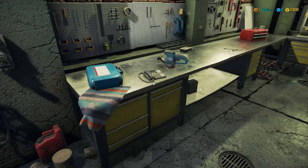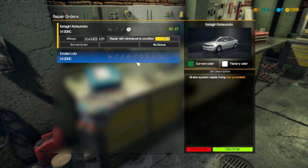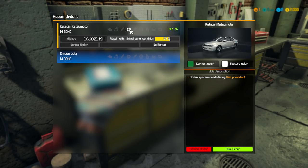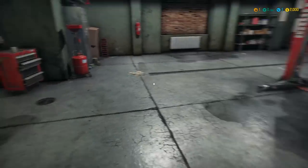Where the hell is the phone? Over here by the phone we're treated with a couple of missions. We have Katagiri Katsumoto — brake system needs fixing. Repair with minimal parts condition of 61%. And then we have Edmund Lotz: a year and a half ago he bought his son a car, the son's not interested in anything except filling it up at the gas station — please check the oil and tires. The Katsumoto job is specifically about the brakes, 166,000 kilometers on it. We'll take this order and make sure everything meets at least 61%. Let's do it.